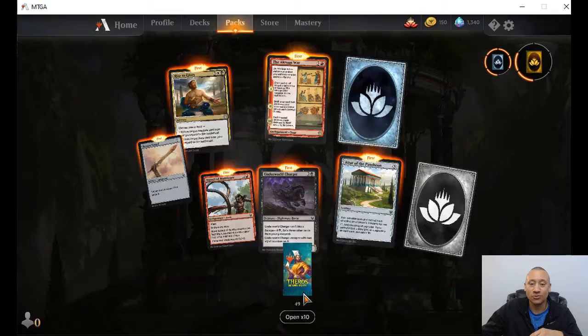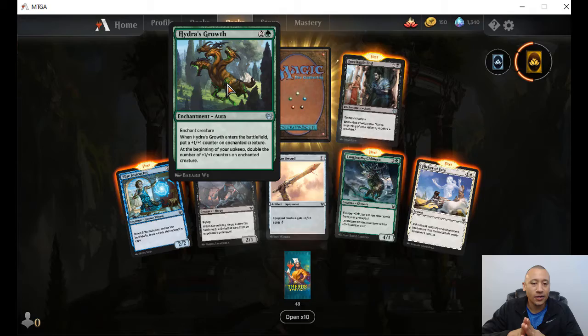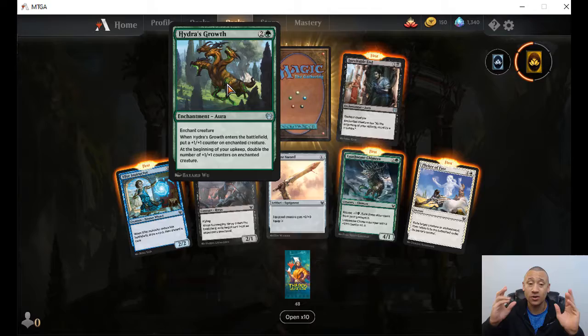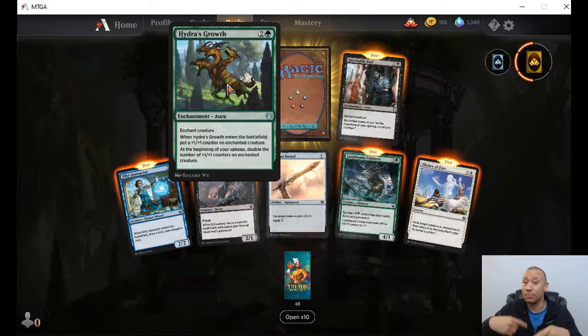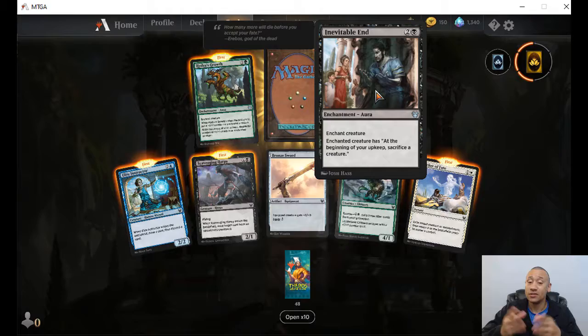What we're going to focus on is the uncommons. Hydra's Growth — enchant creature. When this enters the battlefield, put a plus one, plus one counter on enchanted creature. At the beginning of your upkeep, double the number of plus one, plus one counters on enchanted creature. That's big time — every round that's just going to make your creature bigger and bigger and bigger. That's really cool. Inevitable End — enchant creature. At the beginning of your upkeep, sacrifice a creature. That's actually really sweet — there'll be a couple of interesting ways to play this one.